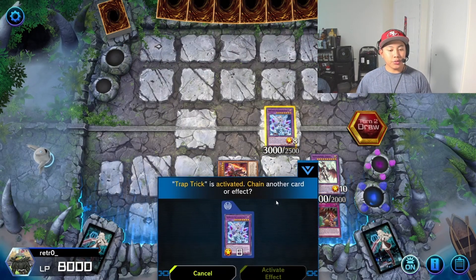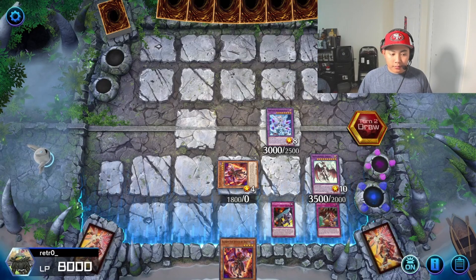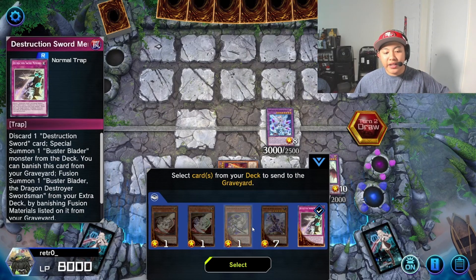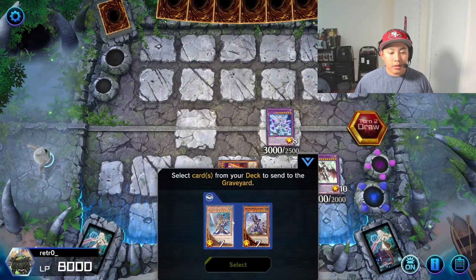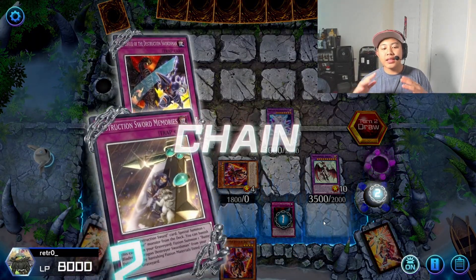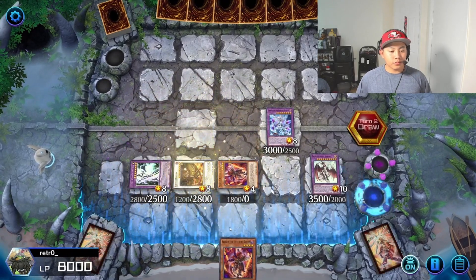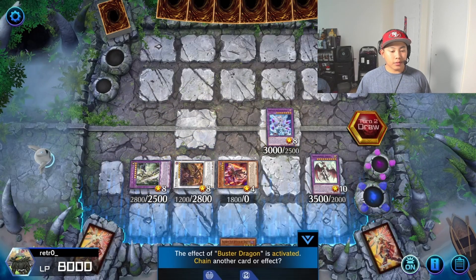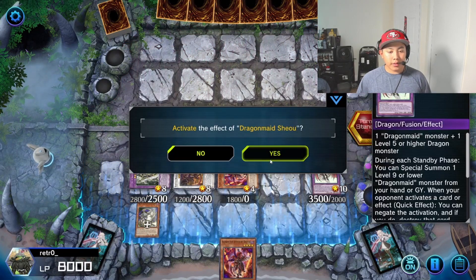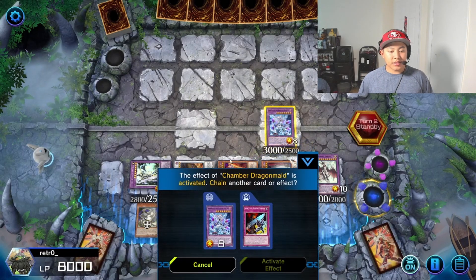With Trap Trick we're going to banish our Prologue — this will set a Prologue. Then immediately we're going to activate the Prologue: instead of Memories, we're going to send Dragon Buster Destruction Sword and a Buster Blader, because Memories was already in the graveyard. So this is a combo you can do if you have either Memories or the Dragon Buster Destruction Sword in hand. Buster Dragon equips. Now we're going to summon Chamber Dragon Maid and this will hide our tiles, cause tidying is cool.